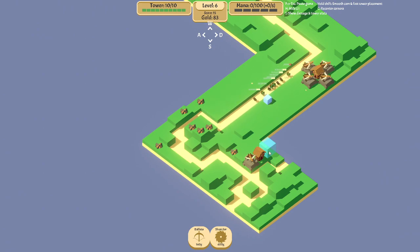Saw blades don't require mana. Some towers actually do require mana, like the lightning tower and things like that.